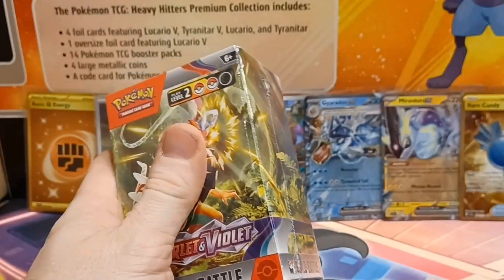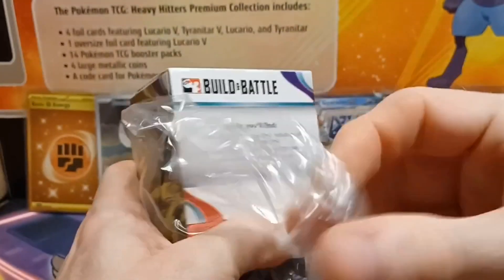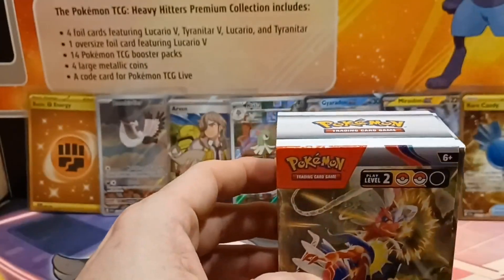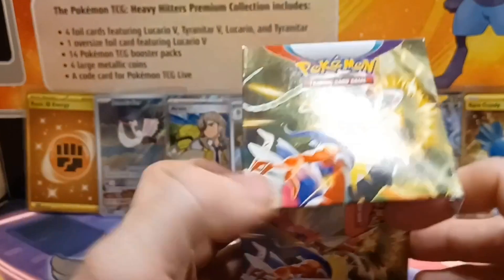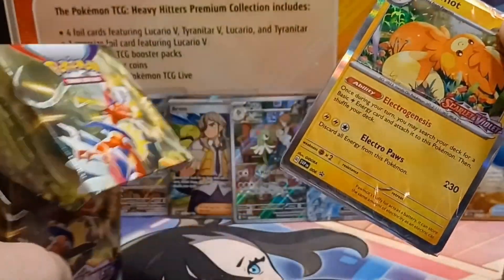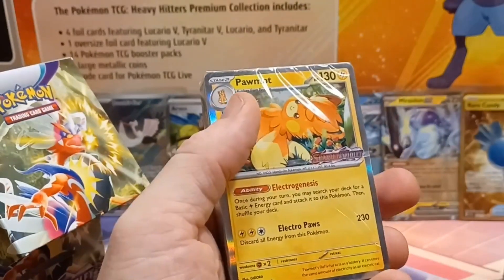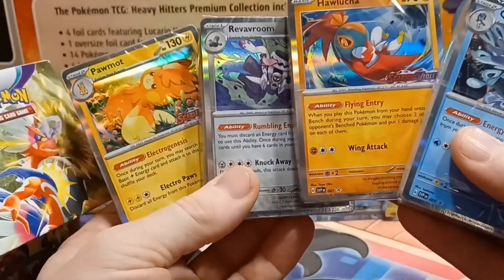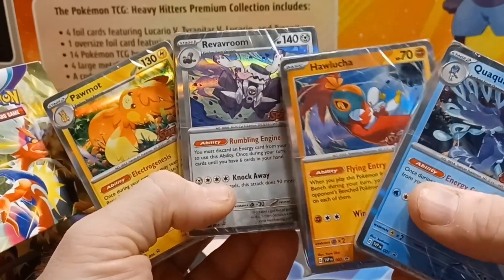Back to our last box — with any luck we pull the last promo card. Let's see if those of you who picked the right box get bragging rights. We have all four artworks, and the promo card is Palafin. We did it! You were right picking the one on the right. We got all four promos: the Palafin, the Revavroom, the Hawlucha, and the Quaxwell!